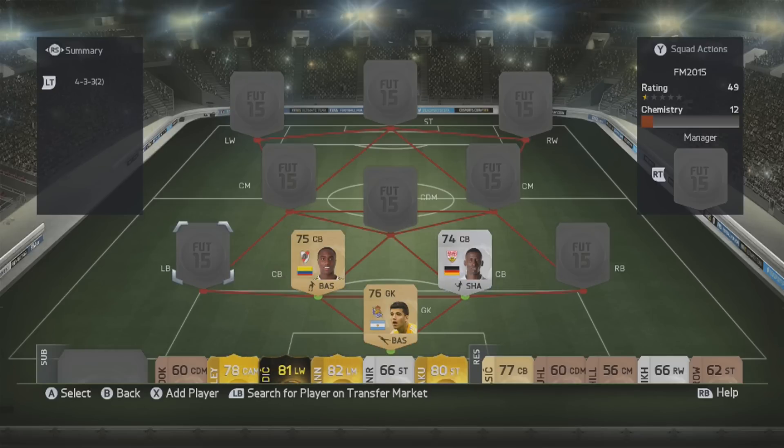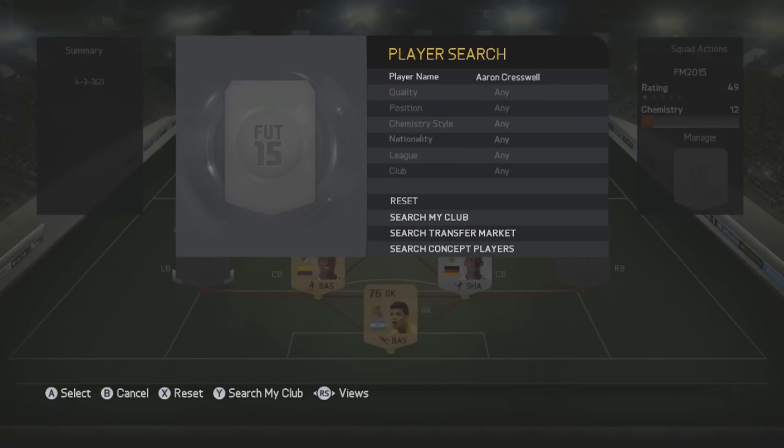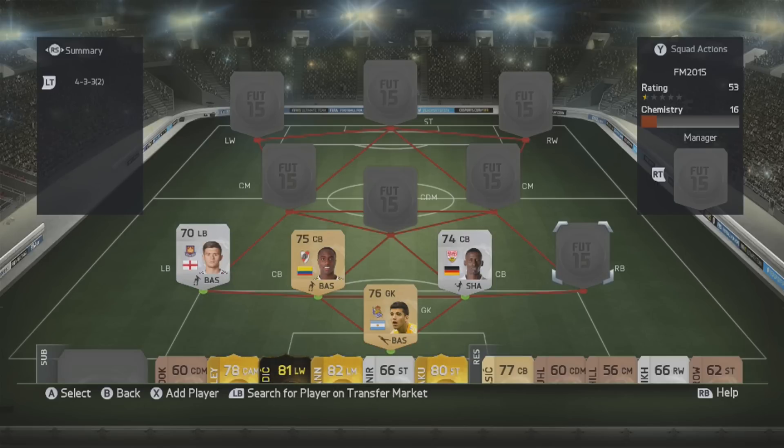At left back I've actually got Chris Well - he has got an inform card but I've just got his regular card. The reason I've got him is the formation I play - I like my wingbacks to get forward. He's one of the best crossers in the game with 16 crossing for a left back, plus 16 tackling and 15 pace. I bought him in my first year in the Premier League and just kept him.